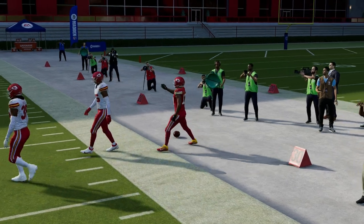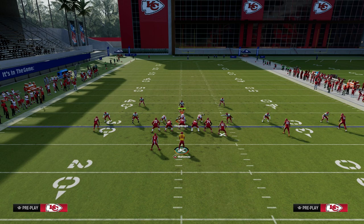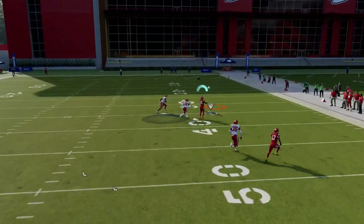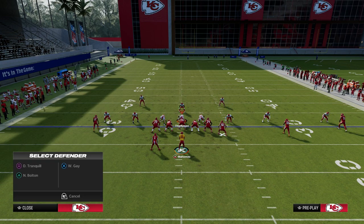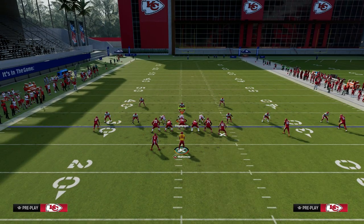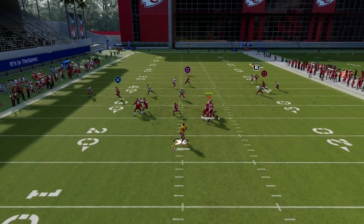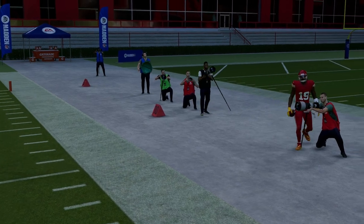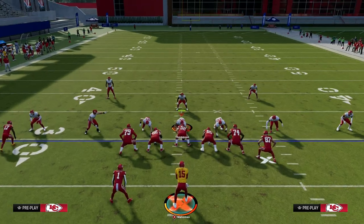Basically, your opponent has to decide whether they're going to cover the post or the shallow dig route. If you have tight end apprentice, you could also run a trail concept with motion snap. On press man with no safety help over top, you can occasionally put your receiver on a fade — sometimes the fade is actually a little better than the streak. You can free-form the ball outside, putting it where he either catches it or it's a knockout. Taking shots like this can force them to spend a coverage resource defending it.